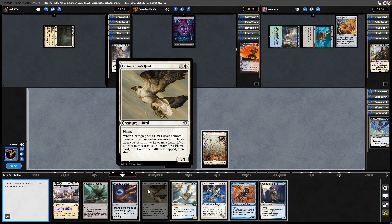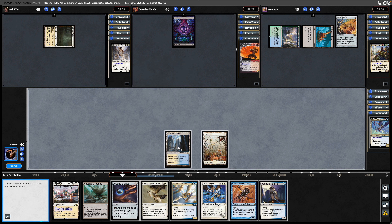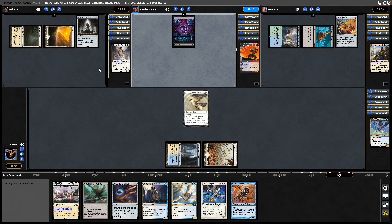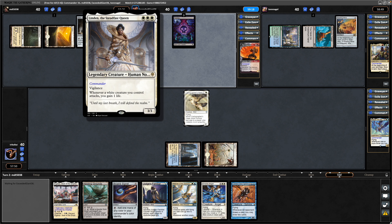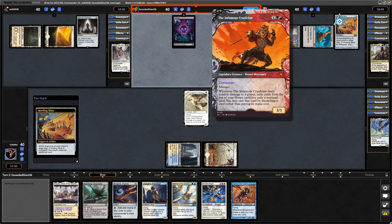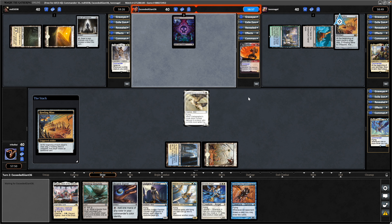I think I'm fine going with the land ramp as opposed to the artifact ramp. Idle of Oblivion for the Mono White player, so we assume he's going for Mono White Weenies and a little bit of Soul Sisters shenanigans. It's good that Infamous is last in the turn order because we want to get down as many blockers as we can potentially, although not seen too many creatures so far.